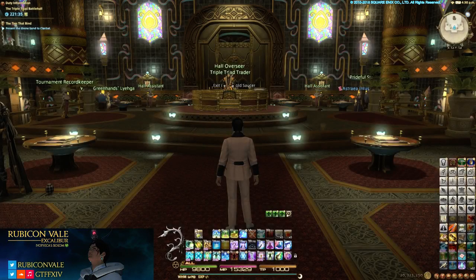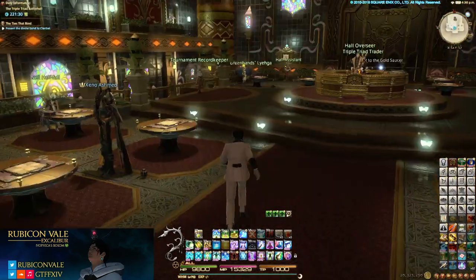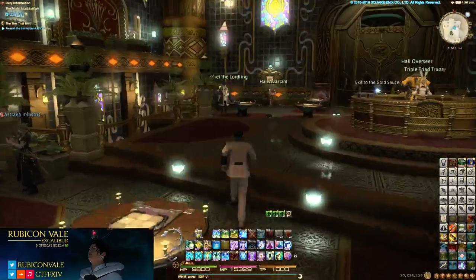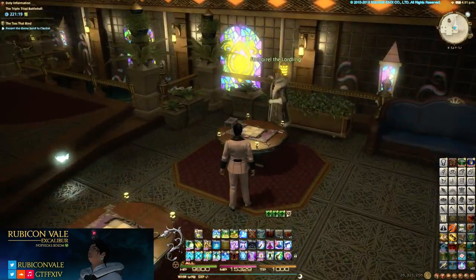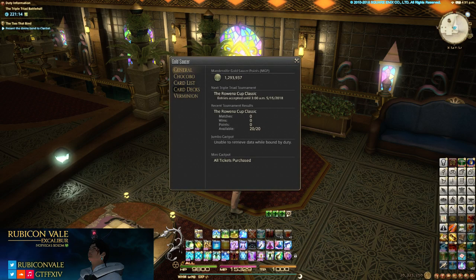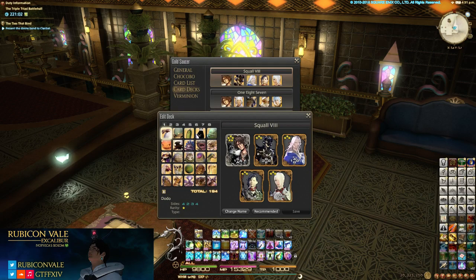You're going to want to have some decks already set up. I don't like playing other people — I have reasons for that — but there are four NPCs here that work the tournament. I like to focus on the big dog, Vortening. Let's look at my decks. I have five decks that I use; some get more use than others. A lot of these have to do with what NPC I'm playing and the rules that are enforced. This one I play with the most — that's my Squall 8 deck.